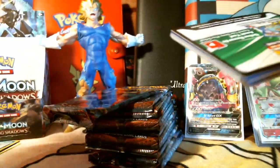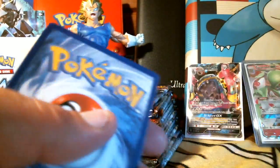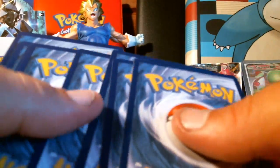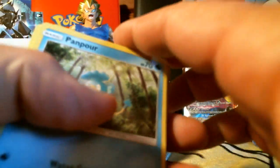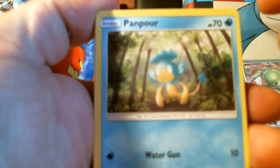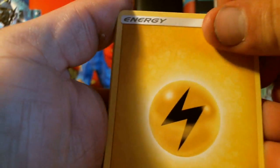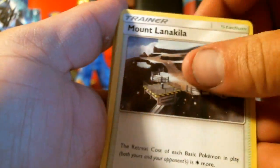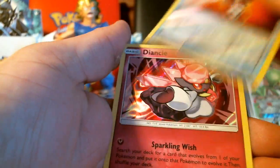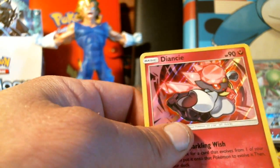Hopefully — wait, I found those Pokemon books. That's my son, he is helping me today. We got Panpour, Caterpie, and a Diancie holographic card — very nice! I think this is our third holographic card of this Booster Box opening.